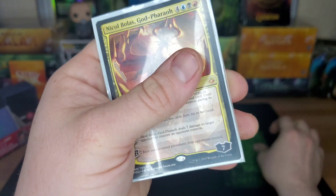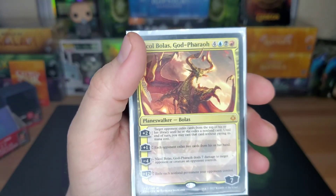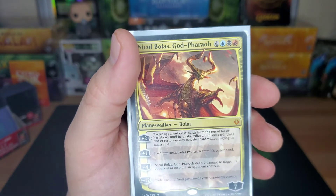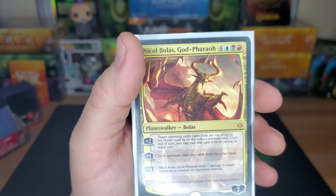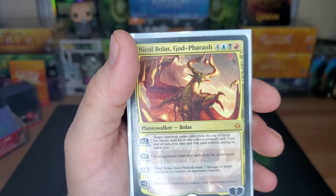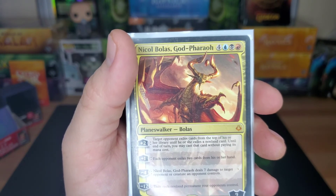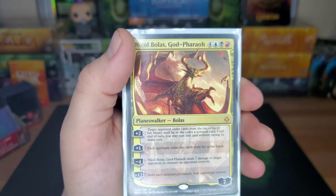Nicol Bolas, God-Pharaoh is our last card — seven drop Grixis. Target opponent exiles cards from the top of their library until they exile a non-land card, and until end of turn you can cast that card without paying its mana cost. So you drop this and you're basically casting something from somebody's library for free every turn. Plus one to have each opponent exile two cards from their hand. Minus four to deal seven damage. Ultimate exiles each non-land permanent your opponents control.